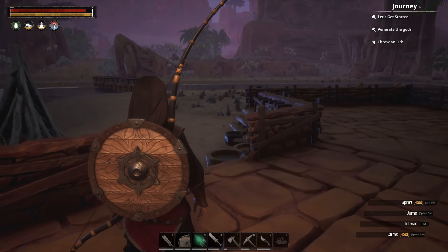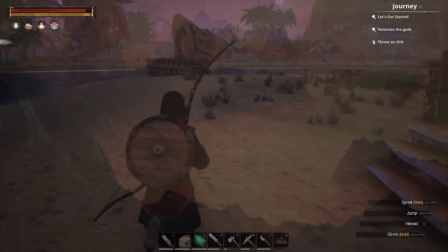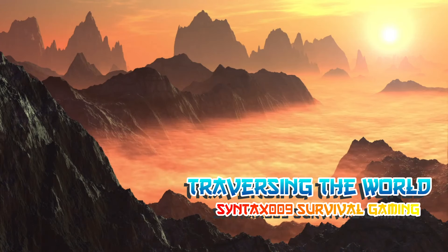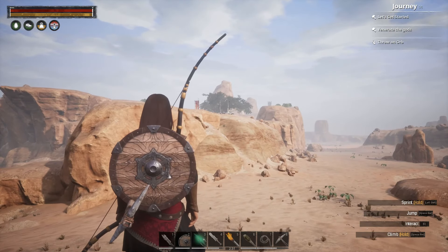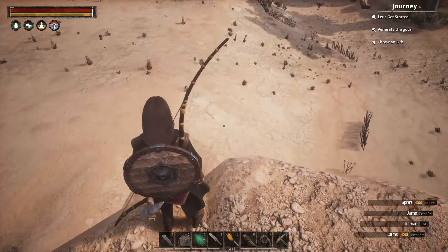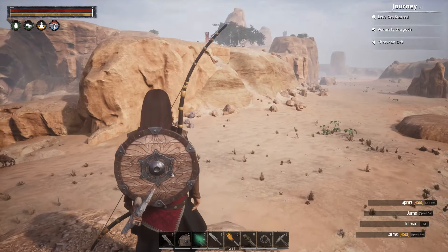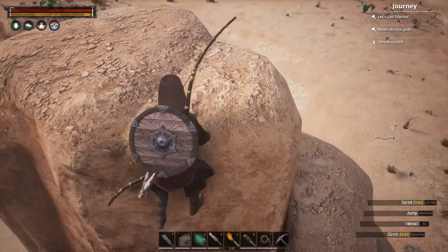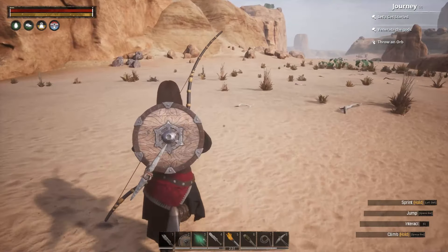So I'm going to scout out the first set of thralls we're going to try to capture. Alright, I think we have a camp in sight. If you haven't noticed, this is the place we were at last episode, but there is a thrall camp up on this mountain. I've made my way to a safe distance and we're going to make our way in and see if we can capture one of these guys.